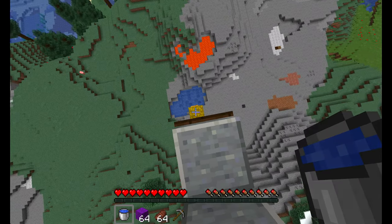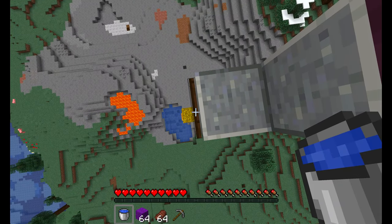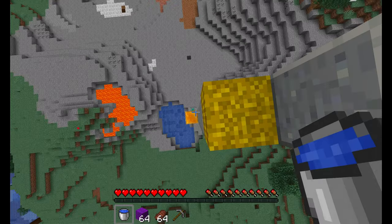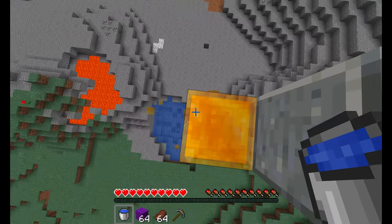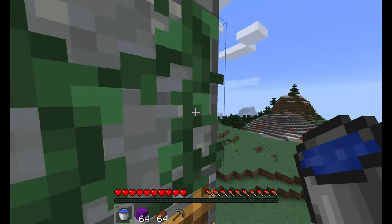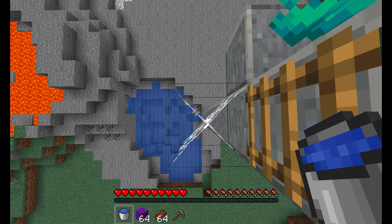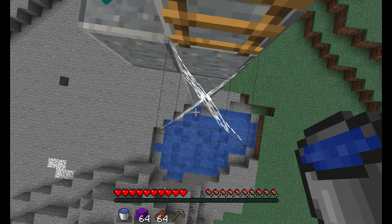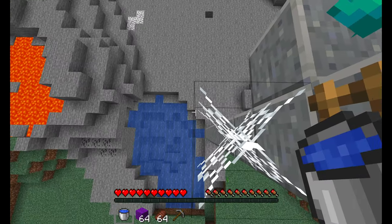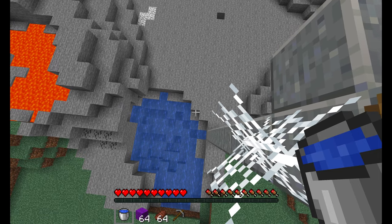There are other blocks that can reduce your fall damage, like hay bales — you see we hardly take anything there — or honey blocks. And then any of these blocks you see here can be used to totally negate your fall damage, including cobweb, although it has the downside that we're experiencing right now.